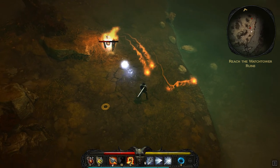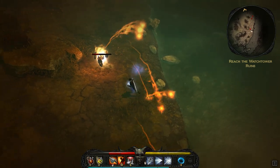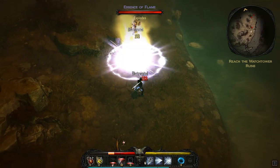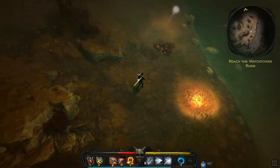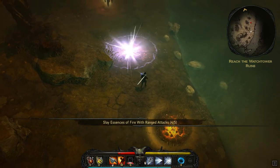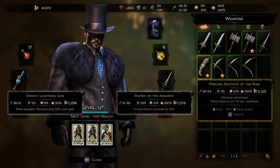Overall the electric gun's damage is not impressive — it really feels like the type of weapon you're supposed to synergize with other things. I just got my first electrical gun and haven't been overly impressed. Let's switch from this gun. I'll go with the piercing shotgun of the ram — this is a yellow item, the highest quality I've gotten.